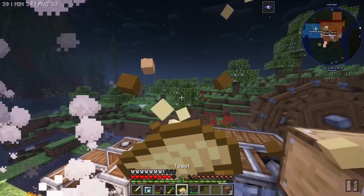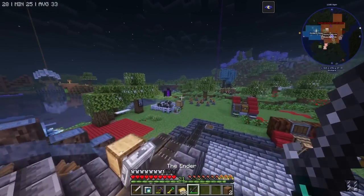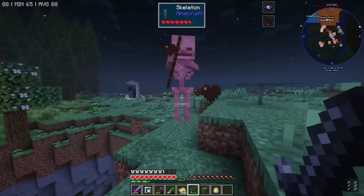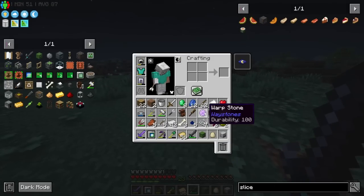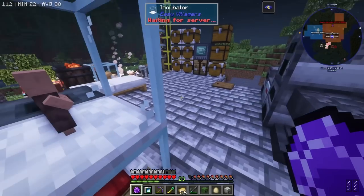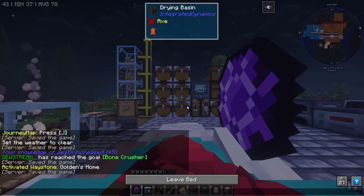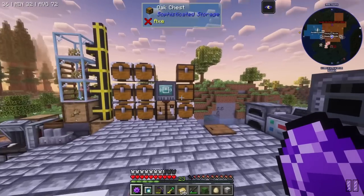Skeletal skull - beautiful. We're far enough away that I can probably justify using this to go back home and sleep. I need to make sure I use the skeleton skull in the recipe for the slice and splice and not our zombie head - that's probably a mistake we'll make. We'll do our best.